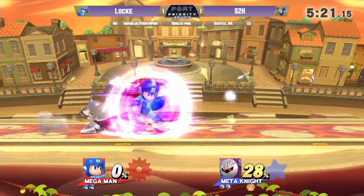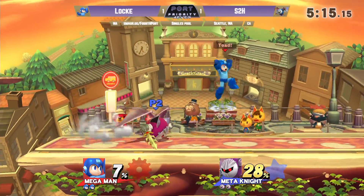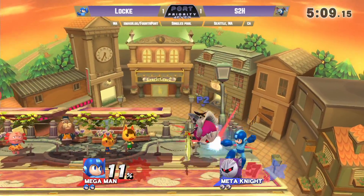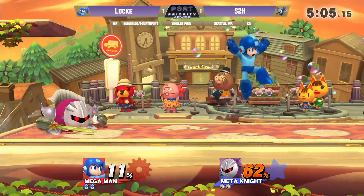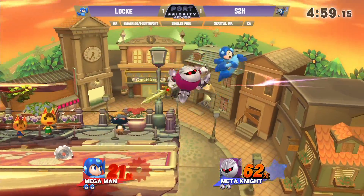So far Locke hasn't really gotten touched. Here we go — here's a free conversion. Looking for that DI out, but Locke got the correct option. Definitely expecting that — solid conversion from Locke. Z-drop falling up air — I love that. Locke just — what the? Momentum, guys. Moving platforms. I think he got pratfalled but then put back onto the platform because it was moving. Yeah, that was some shenanigans.